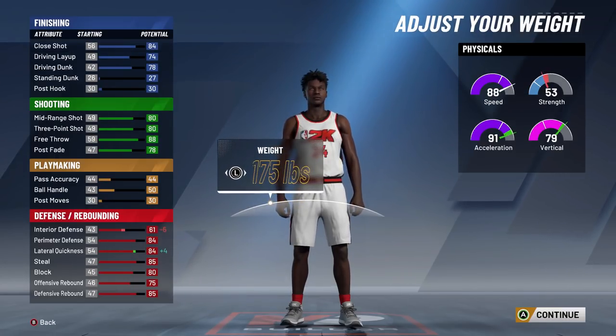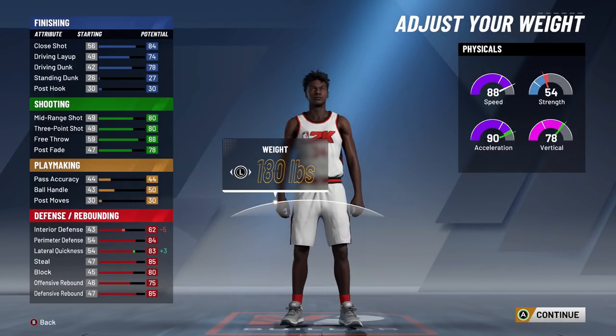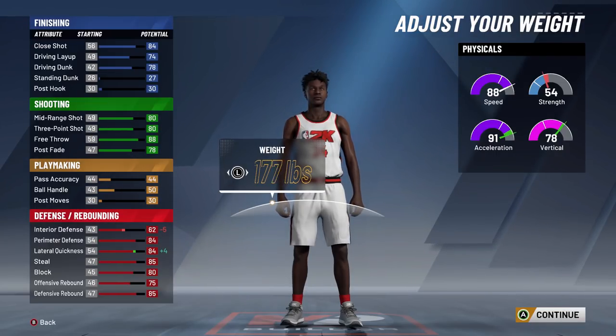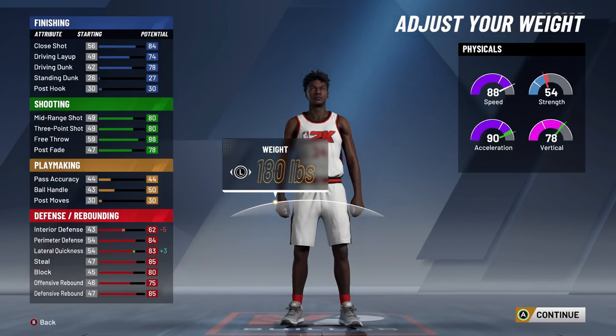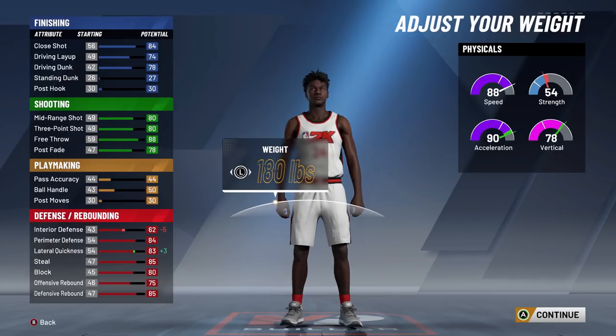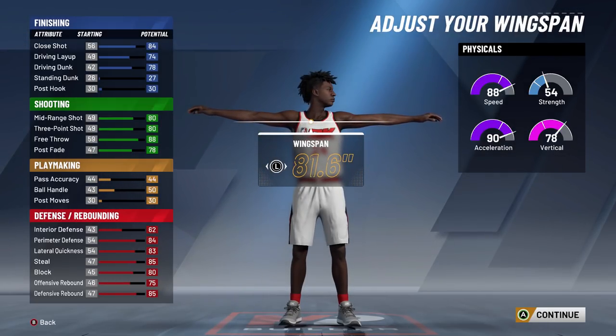For the weight, it's just a little bit iffy. If you want to go minimum, that's fine, but you can go up a little bit to 180. I'm going to go 180 actually — 180 pounds, 5 pounds above minimum. The only reason I'm doing that is so I get one extra strength, which can help out in the long run.